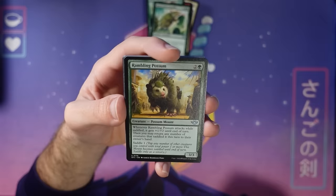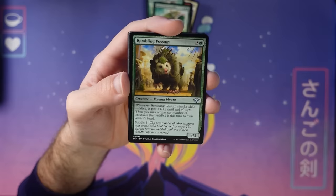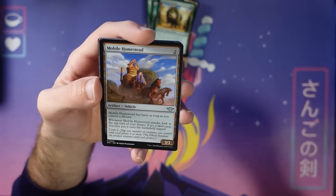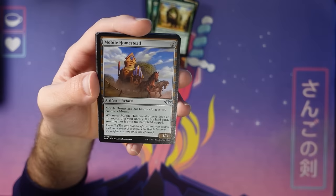Rambling Possum can pick up your creatures back to your hand, letting you reuse their ETBs, letting you replot them to trigger plenty of spells in a turn later on. And it's also just a three-mana three-three — another three-three that gets in some damage. We mostly have a lot of saddles here, but of course we've also got some vehicles — wouldn't be a set with this theme without some vehicles. This one likes having mounts because they carry the Mobile Homestead along, but you can also just crew it normally and hopefully find some lands around with Explorer Scope, which was amazing when it hit and frustrating when it didn't.